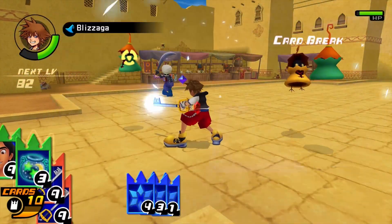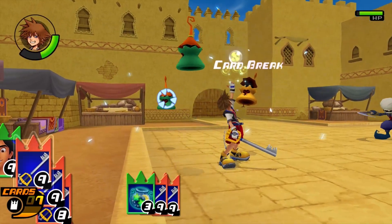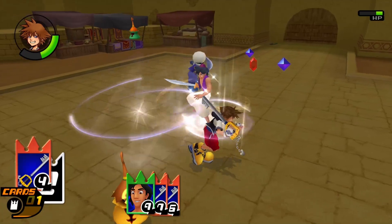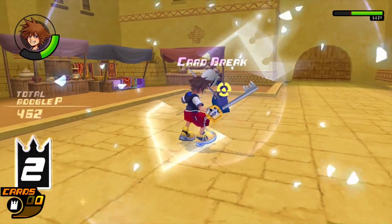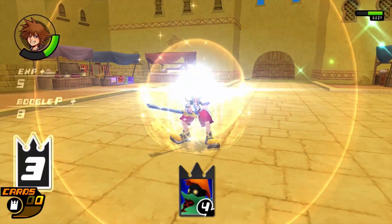Do I need to line up the enemies a little bit better? I guess I need to line up the enemies better. Let's use an Aladdin sleight because we have one. I see the idea of where Blizzard would be useful, but I'm missing a lot and that seems a little detrimental.